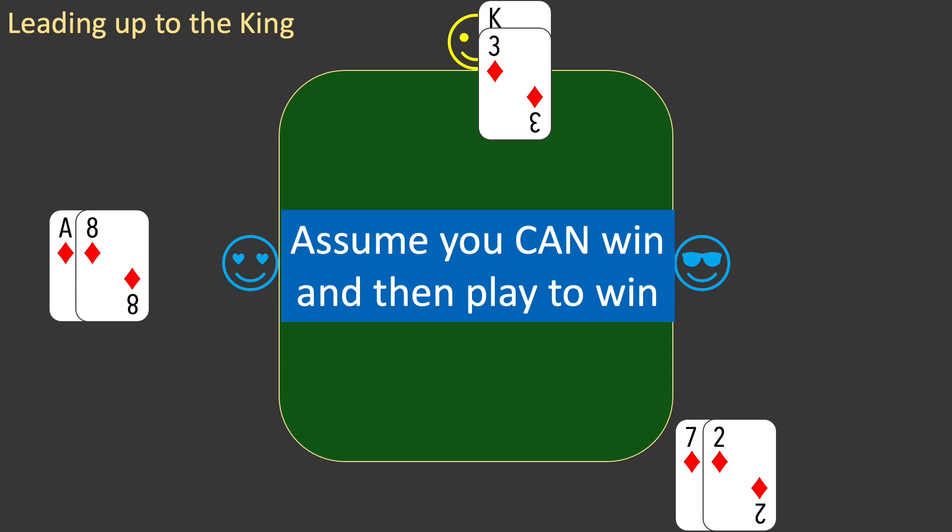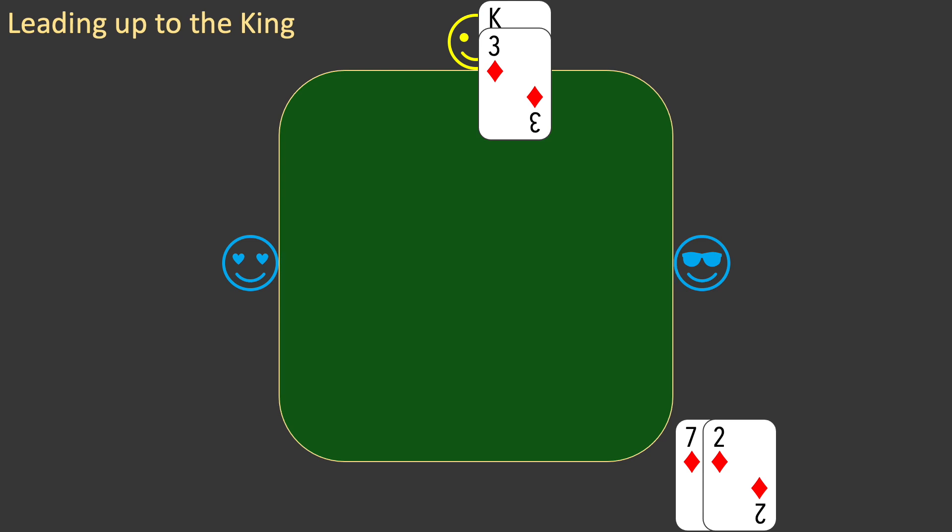But if west holds the ace of diamonds, whenever west plays the ace, you play the three from dummy, leaving the king to win the next diamond trick. So your only hope of winning a trick with the king is to assume that west holds the ace. This is a very common approach in bridge. If you need the cards to be a particular way to make your contract, assume that they are and then play to win. I summarize this as: assume you can win and then play to win. You lead a small diamond from your hand towards the king in dummy. This is called leading up to the king.